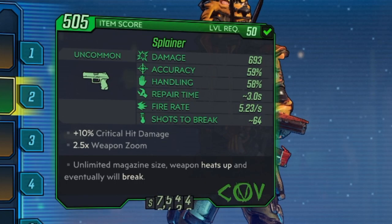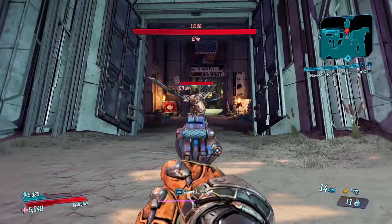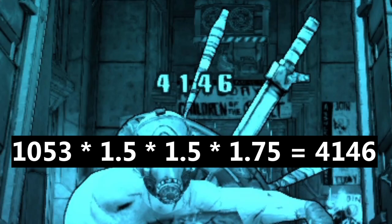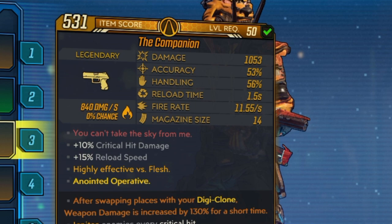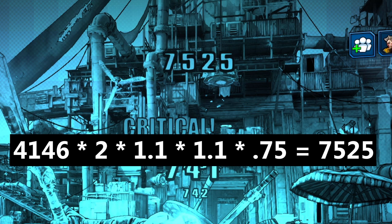We have a 10% crit bonus on this gun, and this is multiplicative with the double damage that the crit deals. So we take 676 times 2 for the crit, times 1.1 for the 10% crit bonus, then multiply this by 0.75 because of the 25% less crit damage modifier. Next, the Companion. The body shot deals 4146 damage, which is 1053 times 1.5 for bonus pistol damage, times 1.5 again for the bonus elemental damage, times 1.75 for the bonus from fire on flesh. Then for the crit — this gun has 10% additional crit damage, and on top of that, Jakobs weapons receive an additional 10% crit, and these are multiplicative. So the crit will deal 7525. To get this, we multiply 4146 by 2, then by 1.1 for the weapon bonus crit damage, then 1.1 for the Jakobs bonus crit, then 0.75 for the 25% crit damage penalty.